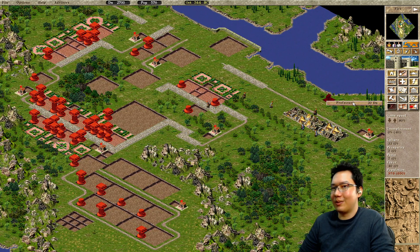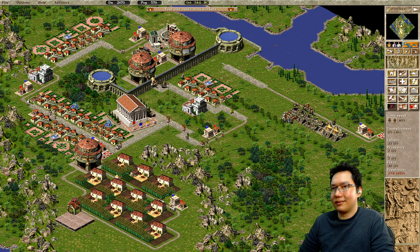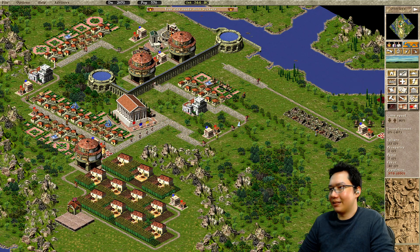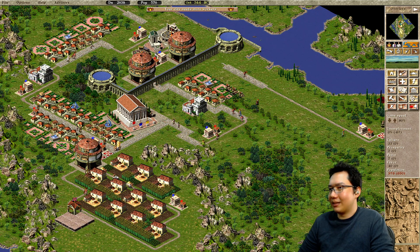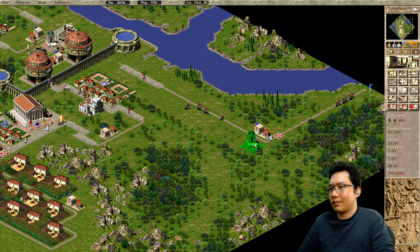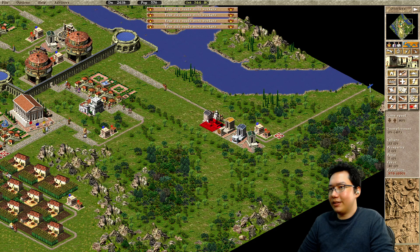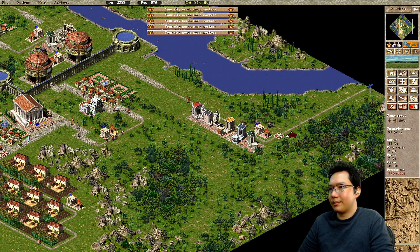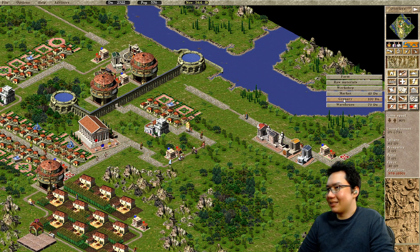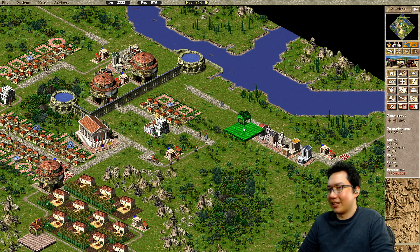Oh no, this is... I hate it when this happens. Should cover that. Let's get some trade going — I'm going to throw a warehouse down here.